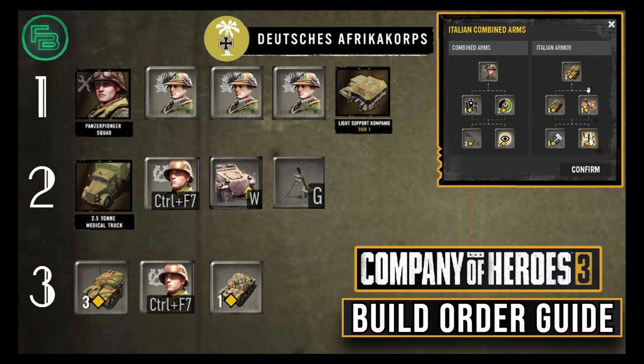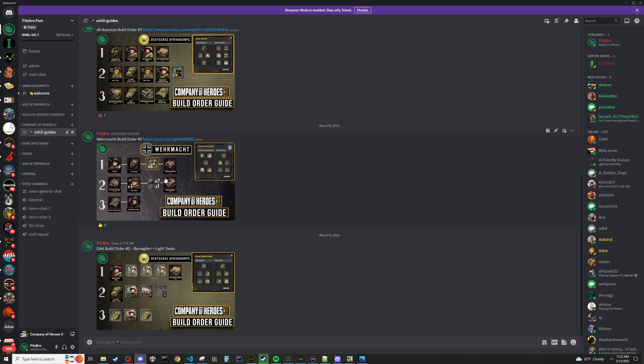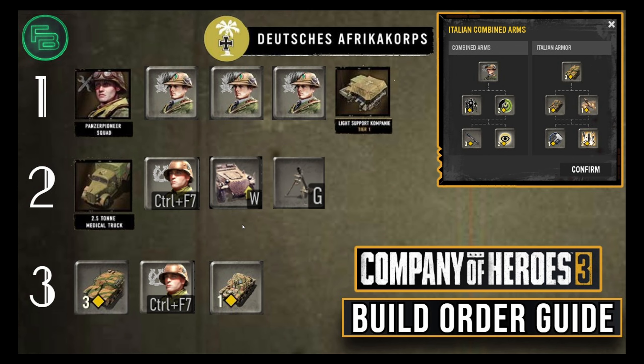Before we get started, you can find all of my build order guides available in my Discord. You can come over to my guides channel — I've got these images which you can pull up on another screen, and I also have YouTube accompaniments for all of them where I talk you through my build order. If you enjoy content like this, consider subscribing to the channel, leave me a comment — I'll always love testimonies if this works out for you.